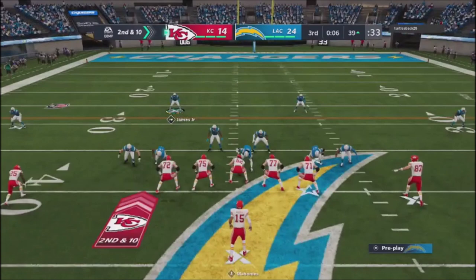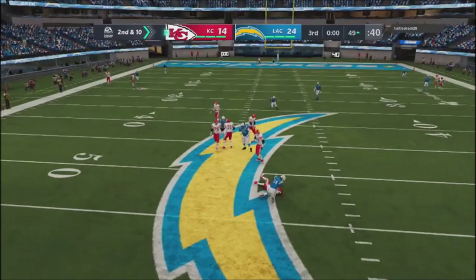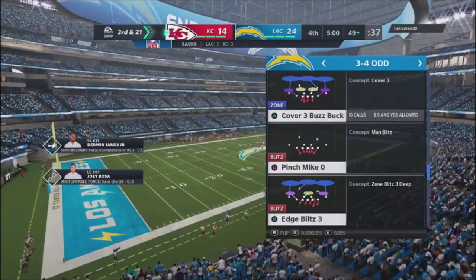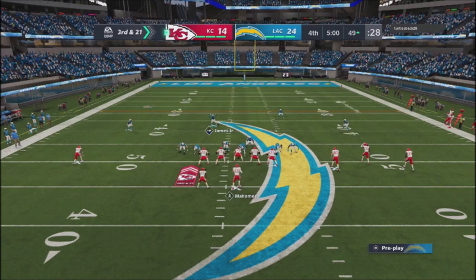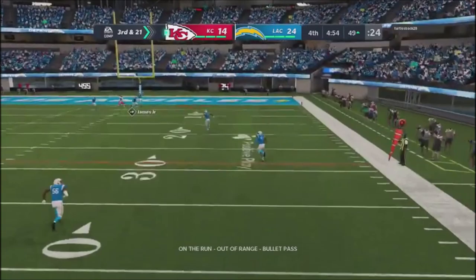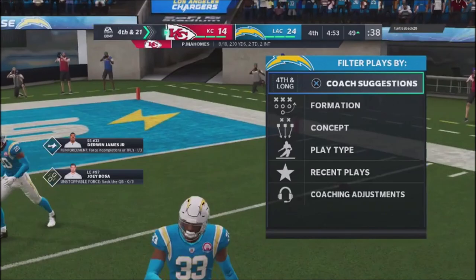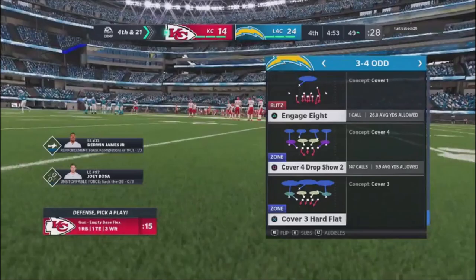He goes into a wide spread offense, spreading everybody out, but I stay with the same Cover 3 buzz buck set and force him to make reads and decisions. If he was dropping things to the flats he probably would have been a lot better, but he kept running vertical and deep crossing routes without the options he was looking for. I get a coverage sack — third and twenty-one. No reason to change the defense. I drop the QB contain so I can get edge pressure with my good edge rushers. He tries crossing routes and three routes going the same direction, then takes off with the quarterback.